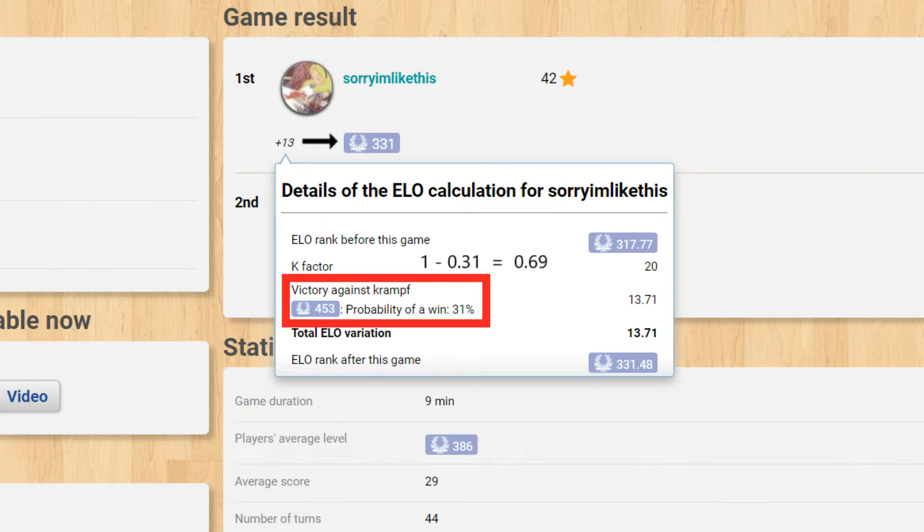Climbing the ladder in decimal places is not very inspiring or motivating, so your gain is multiplied by an arbitrary number called the K factor. In most cases this number will be 20, so my 0.69 gain multiplied by 20 becomes 13.71, which was my actual ELO gain for the match.